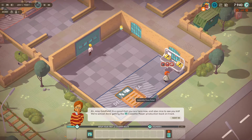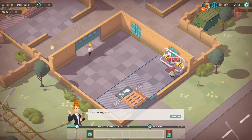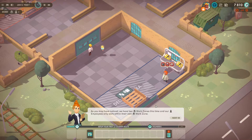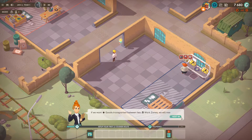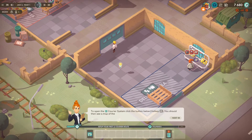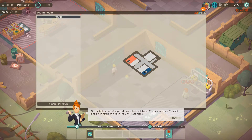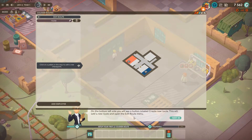Miss Goldfield, it's good that you are here now — nice to see you, and nice to see the cassette player. As you may have noticed, we have two work zones this time and employees only work within their areas. If you want goods transferred between two work zones, you would need to set up a route in the current career system. Let's create a new route.